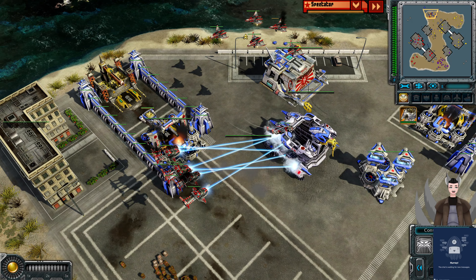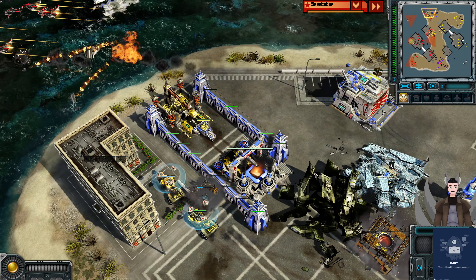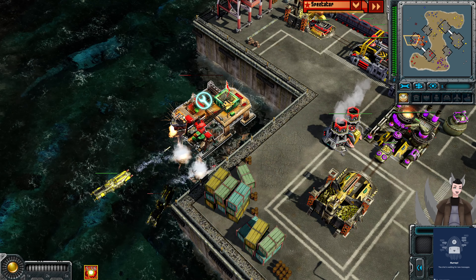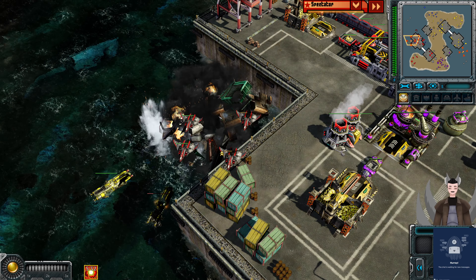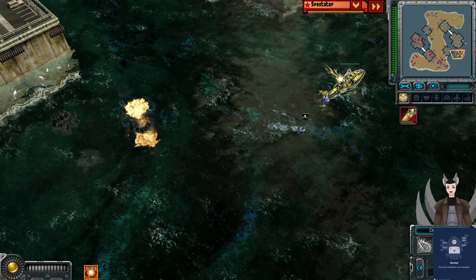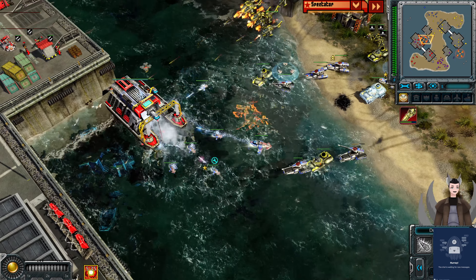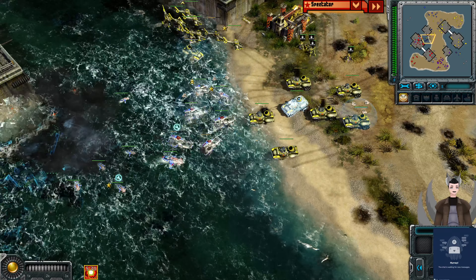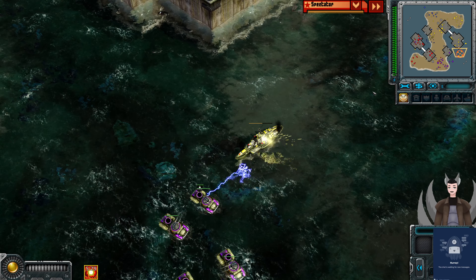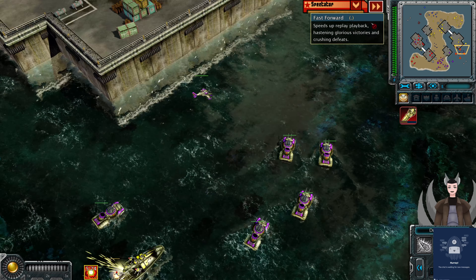Up to the north, we've got cryo-copters advancing forward. A cash bounty here by the Soviet player — a nice little cash bounty. Akula subs are picking up the dry dock. Yellow does not have a dry dock at the moment, which could be useful for these Akula subs. There's a Dreadnought currently being snared as well. That barrage gets missed and it's going to get into minimum range. It should be able to slowly kill it off. Let's take out that nail with the Akula. The Dreadnought is still alive but slowly going down.